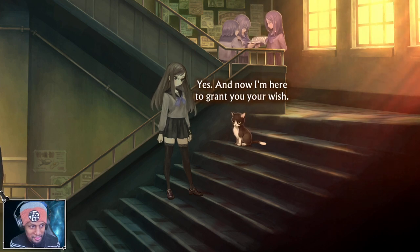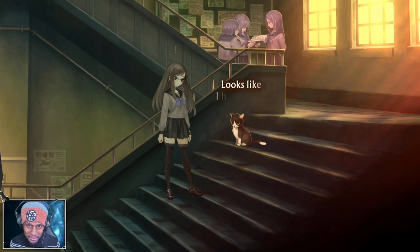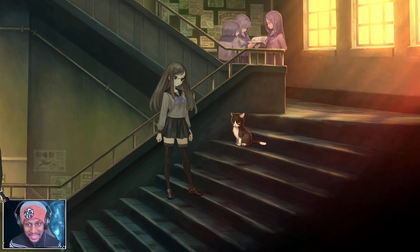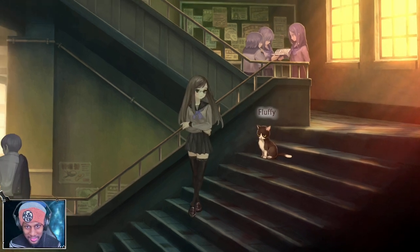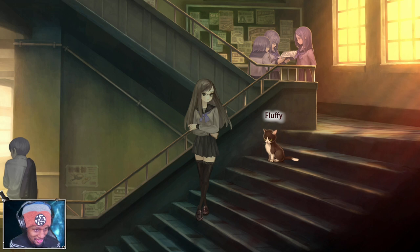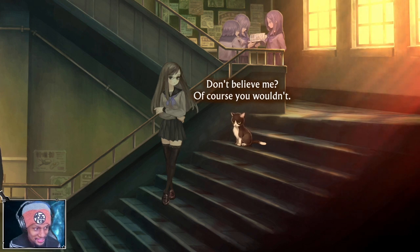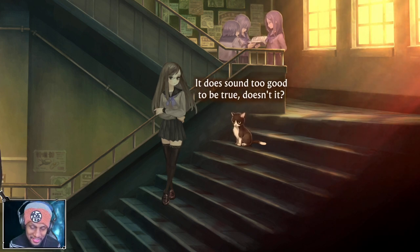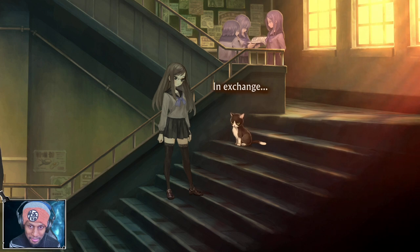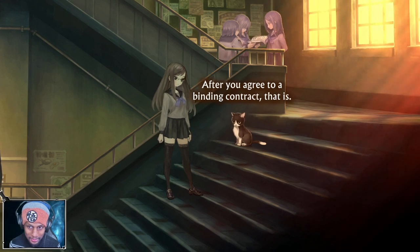You're the one who called me, after all - and now I'm here to grant you your wish. Your wish to save Juro Izumi. I can do it - I can get his memories back. You just need a can of tuna. Tell me that's not Narakami. Don't believe me? Of course you wouldn't - it does sound too good to be true. A witch trapped in a cat's body going around granting wishes for free? In exchange, I need you to do something for me. You want a can of tuna? You agreed to a binding contract.